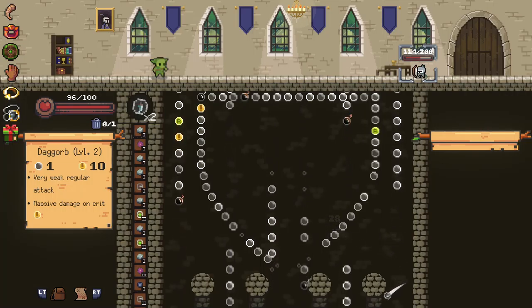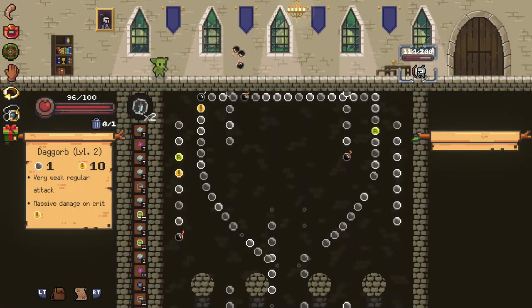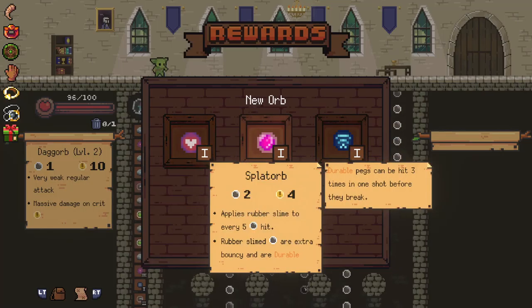A pretty good one, too. The present is actually a very, very, very good one. There are also some fights where it's very, very, very bad. But you'll see. It steals no damage, heals you for each peg hit, and is permanently removed from your deck after it's used — unless you upgrade it.